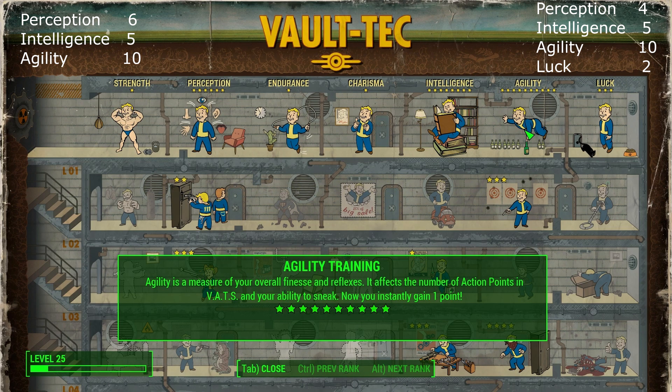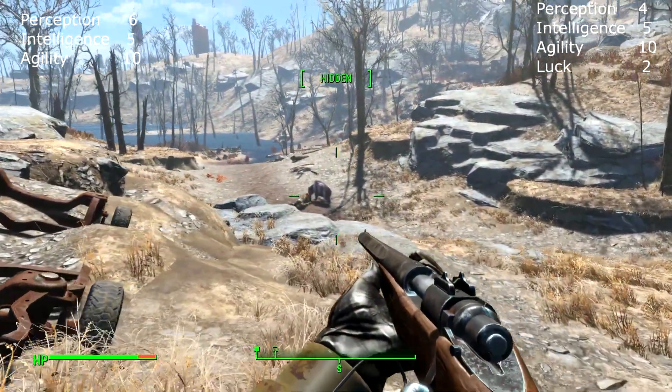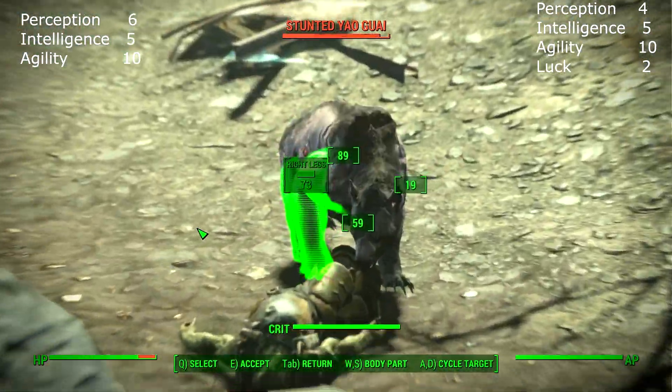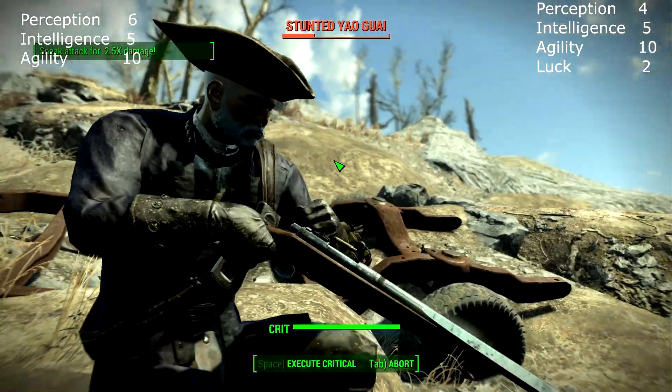Every single element of combat in this build — if you play it right — involves attacking from a sneaked, undetected position using the Vault Assisted Targeting System. Agility is really important because the more points you have in it, the greater the number of action points you have in VATS. It also improves your ability to sneak. Perception is important because it increases your environmental awareness so you can detect enemies better than they detect you, and it affects your weapon accuracy in VATS. Through Agility you get more points to shoot; through Perception you increase the accuracy of those shots.